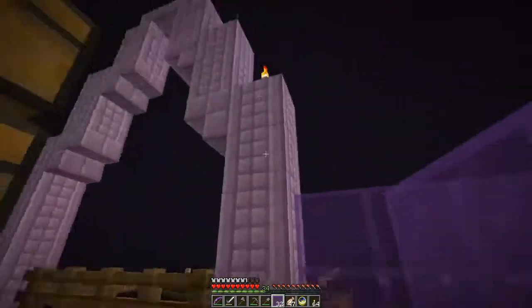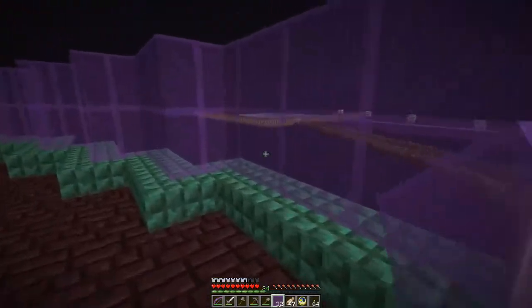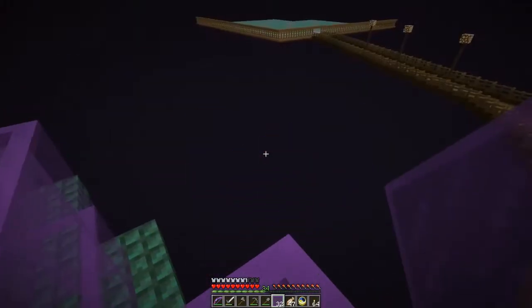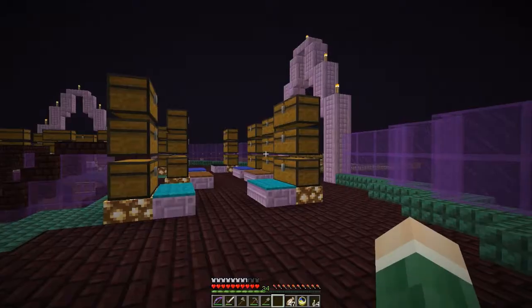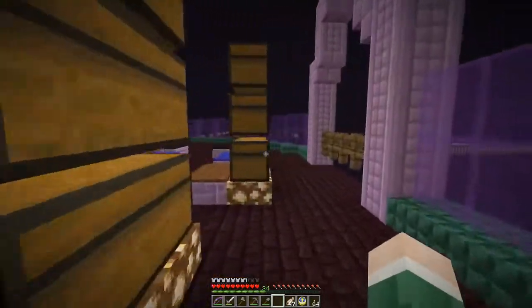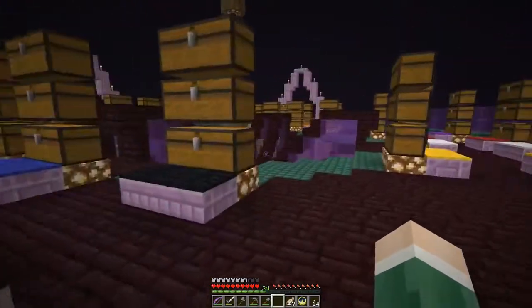There we go - completed. Now finally, this should be impossible to jump over. Yes, good. We have completely made this safe - as safe as you can have it in the end. Of course it is still possible to jump down here, but that is not a jump that will kill you - you will just lose a little bit of health. And I am not going to put up a railing there for now.